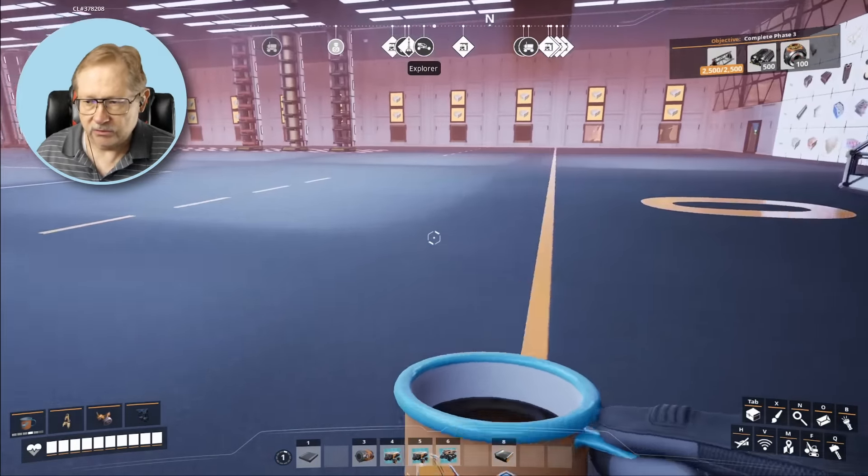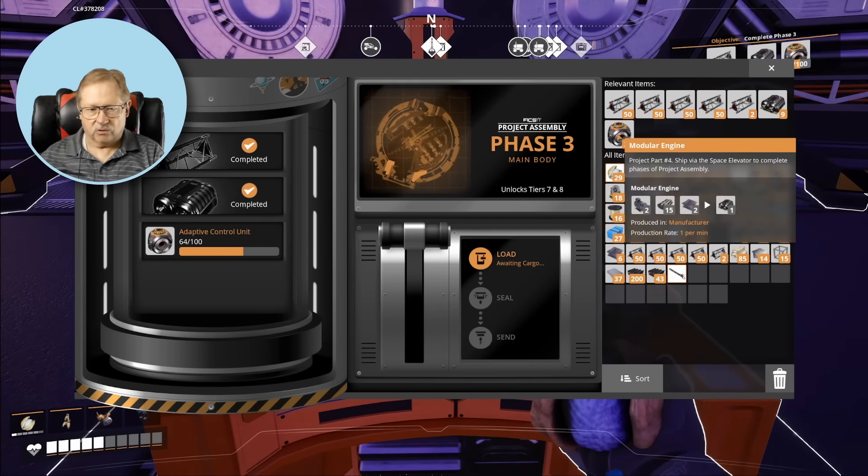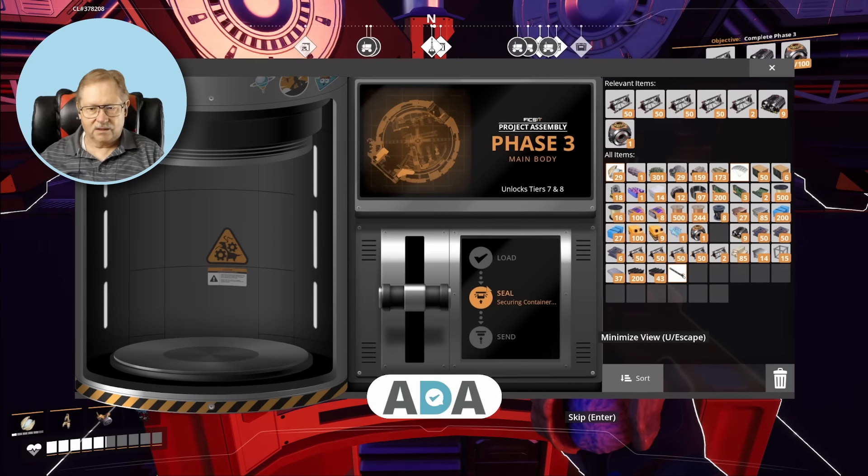We're going to work on Phase 3 this time. I think we can go collect our stuff and do that phase right away, so let's go look for modular engines and adaptive control units. We've collected the products — the adaptive control units and modular engines that we need — and I'm just going to run out to the space elevator and plug it in to finish Phase 3.